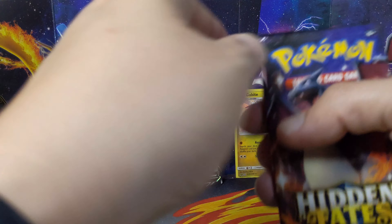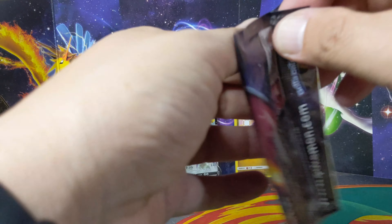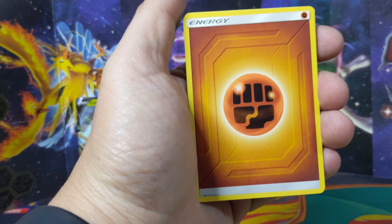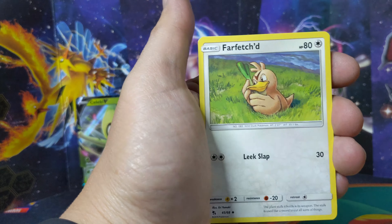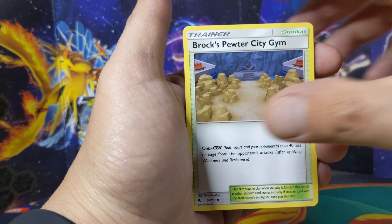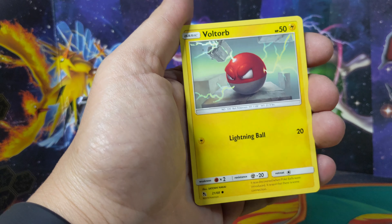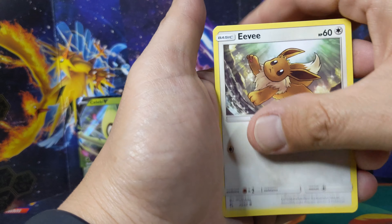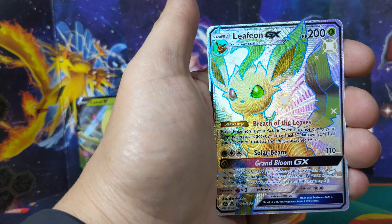Third to last, let's see - Charizard type. I guess I'm gonna have to open up an older print of Hidden Fates. I think I messed up my lighting today - let me know in the comments. Voltorb, Geodude, Eevee, Clefairy...